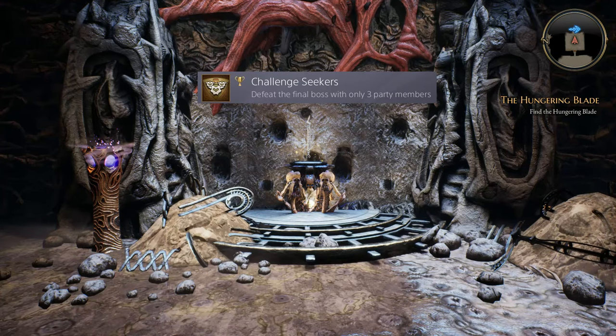The end-game trophy 'Challenge Seekers' requires defeating the final boss with only three party members. Here's how to prepare: make one or two saves before entering the red vault for the Hungering Blade as backups; save again once you grab the blade; save before entering the adventure guild to turn in Death to the Mad God; make sparse saves in each area; and save again before the final boss. Clear additional saves so they don't overwrite your backups. This is buggy — after completing the three-man run, you must beat the game again with a six-member party to get the remaining trophy.